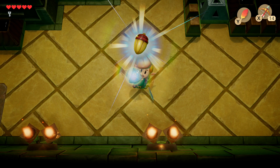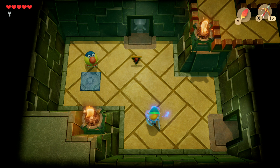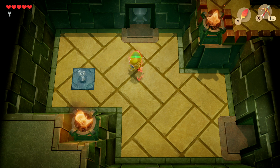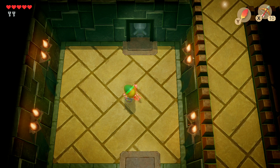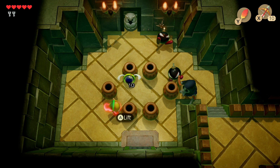You'll be met with more Parrots — you know how to defeat them by now. Drop bombs to make them teleport, or use arrows. Collect the key once the enemies are defeated, then continue to the next room where you'll find red gels and Spookuses. Take them out and it will reveal a treasure chest on a higher level that we'll get to in a moment.